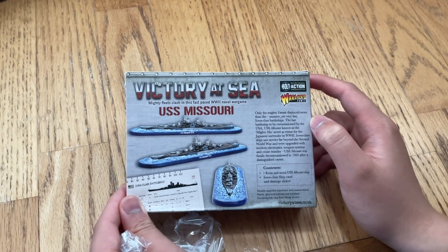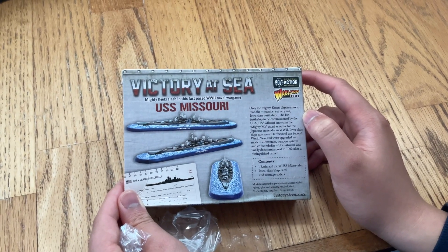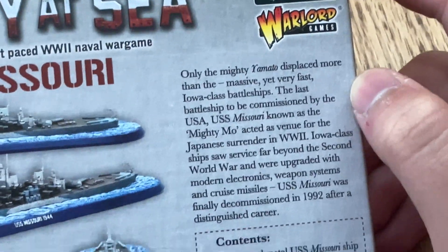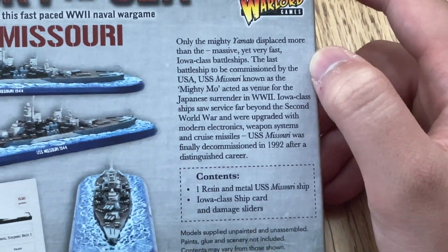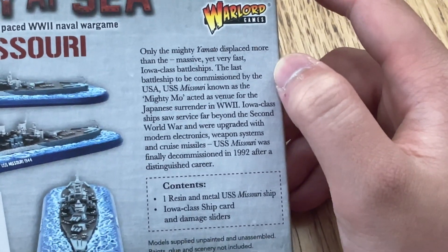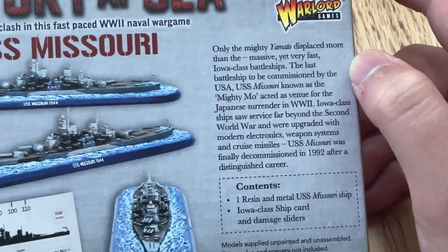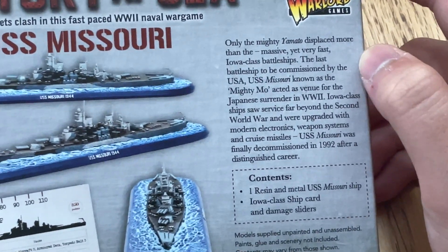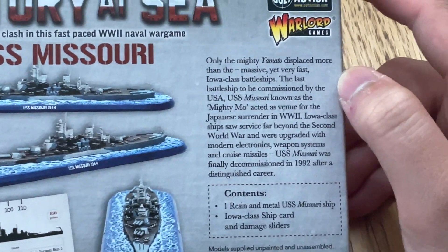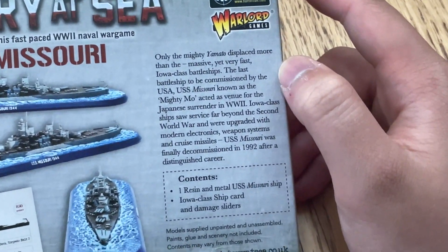Only the mighty Yamato displaced more than the massive yet very fast Iowa-class battleship. The last battleship to be commissioned by the USA, the USS Missouri, known as the Mighty Mo, acted as the venue for the Japanese surrender of World War II. The Iowa-class ships saw service far beyond the Second World War and were upgraded with modern electronics, weapon systems, and cruise missiles. Does that mean you're gonna have that in Victory at Sea? If so, I'm gonna be worried.